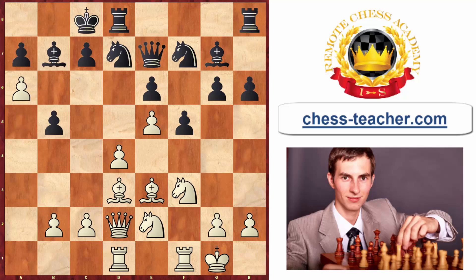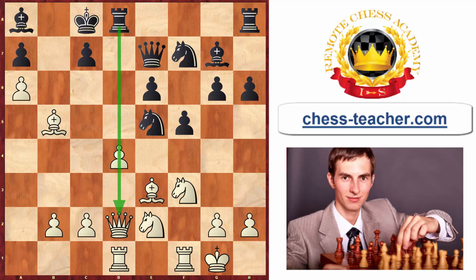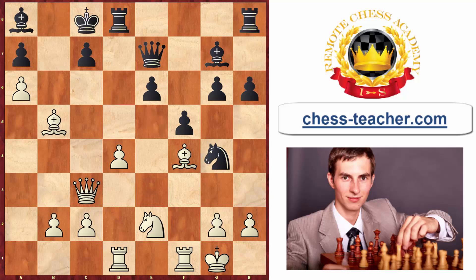White plays the strong continuation pawn to a6 — not quite a real sacrifice because capturing it would only help white after rook a1, opening lines toward black's king. Black retreats the bishop to a8, and after white captures the b5 pawn, black's idea becomes clear: he captures on e5, taking advantage of the pin along the d-file. White trades knights on e5, then plays queen to c3 to escape the pin, and black attacks with knight to g4, targeting the bishop which retreats to f4.